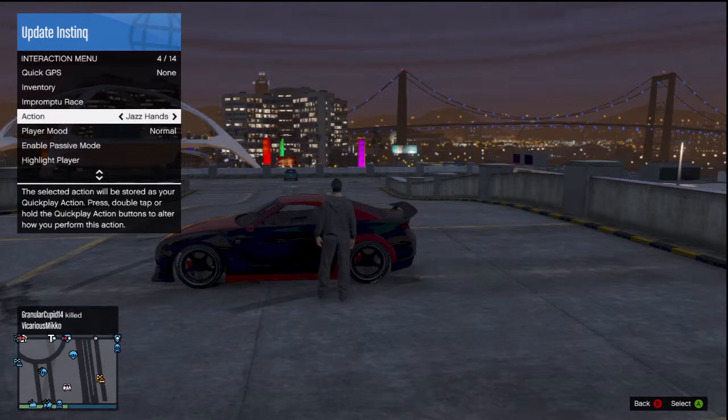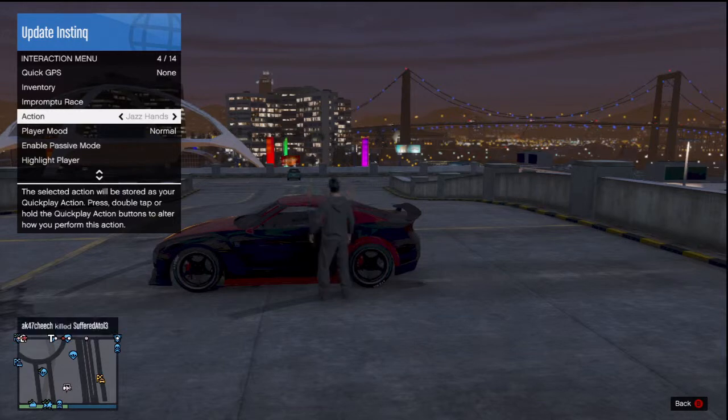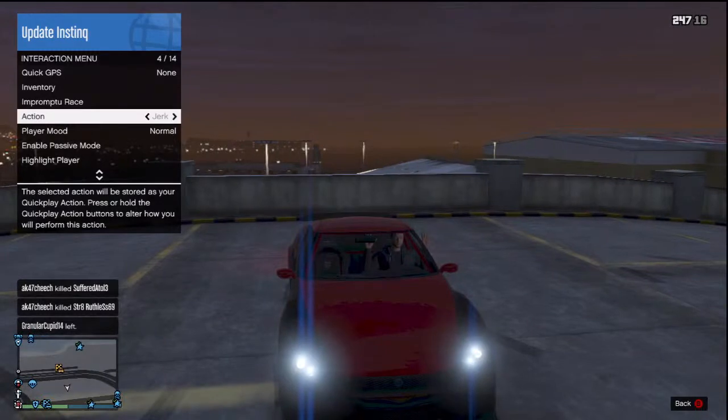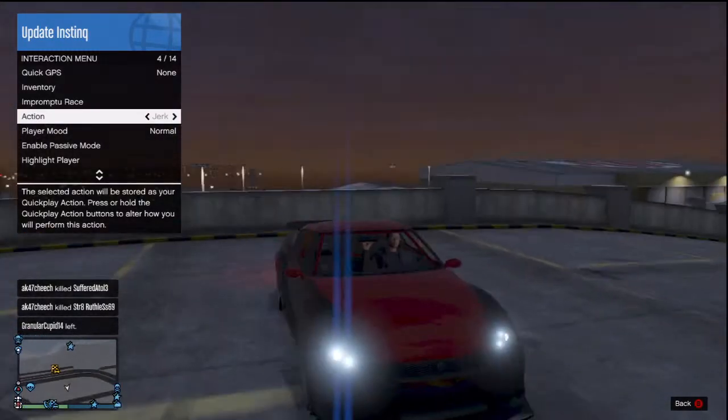A then Y — I messed up again. But A then Y while you're getting into the car. I can't do it for some reason — there, I got it! See? And then you should be in the car like this.